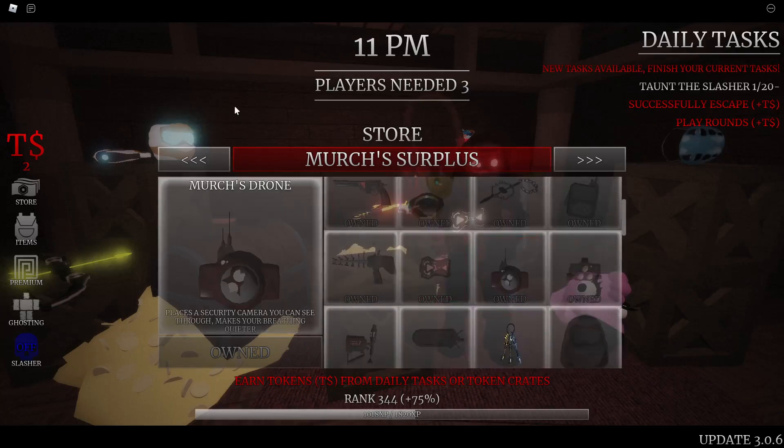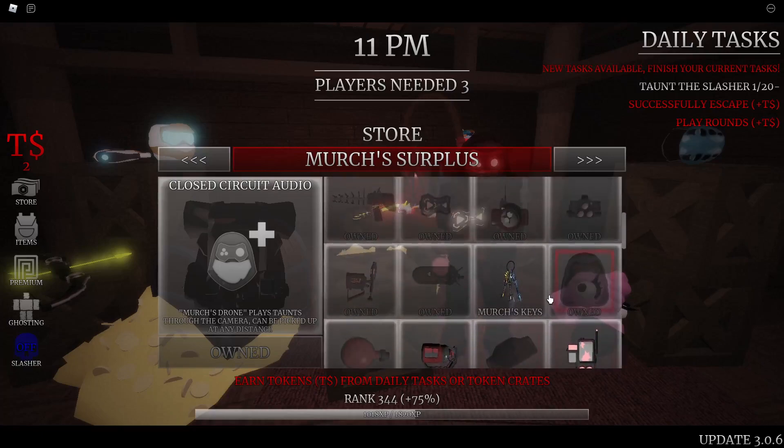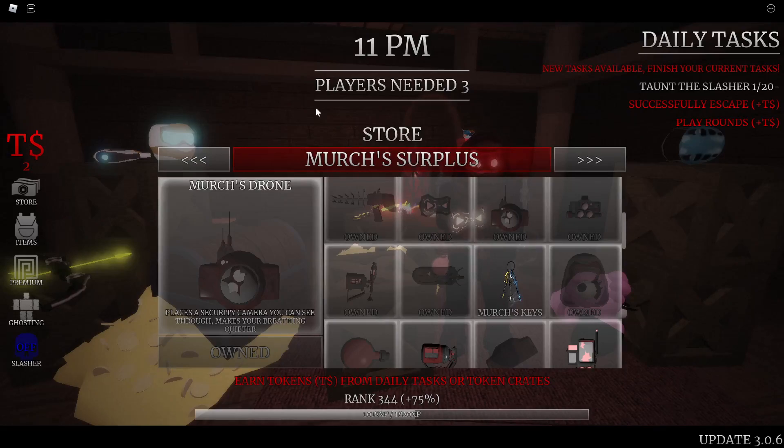The Merch's Drone is basically a security camera — you can see through it and it also makes your breathing quieter. The perk, Closed Circuit Audio, lets you play a taunt through the camera. People have used the door creak taunt to trick slashers into going to the wrong location. It's a fun gear and a cool concept, but it doesn't help you survive as much as other gears — more suited for challenges or pranks.